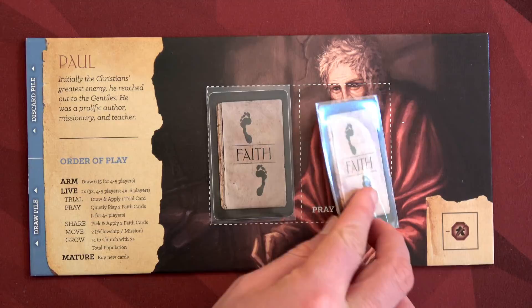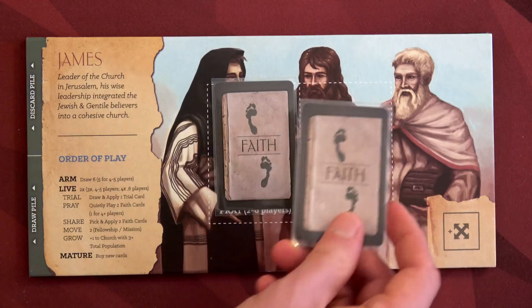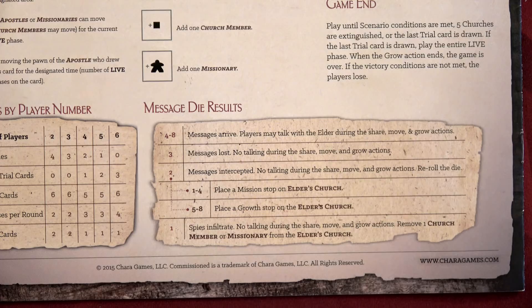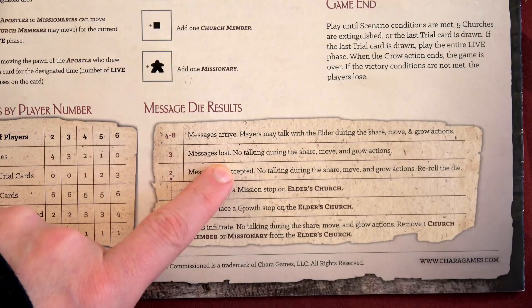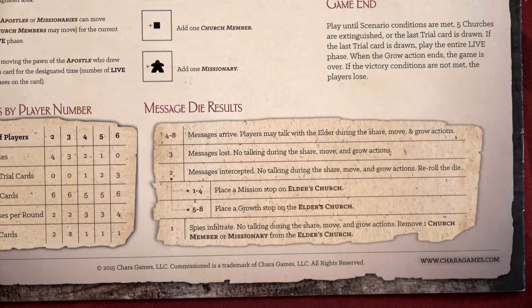You place those cards face down on your board. When playing cooperatively you all do this simultaneously. After everybody has prayed, since we're playing with the messenger die we give it a roll. We rolled a three — rolling a three means the messages were lost: no talking during the share, move, or grow actions. For solo that's not gonna have much effect since we've already planned together, but cooperatively only the player holding the elder apostle token can make choices — no one else can say anything. It really helps eliminate the alpha player.